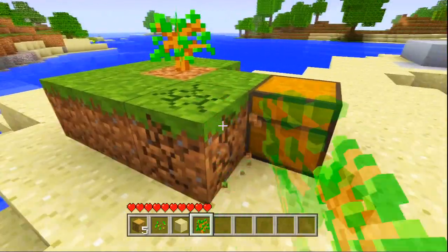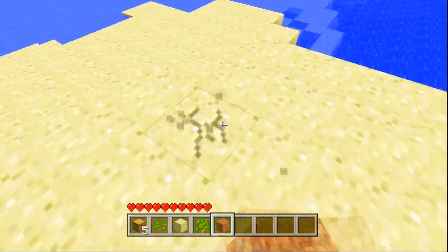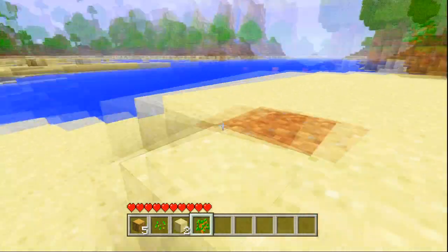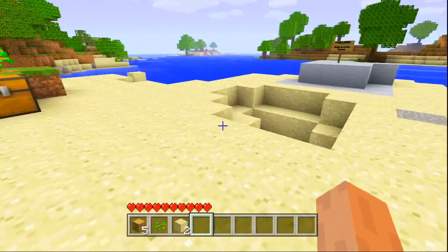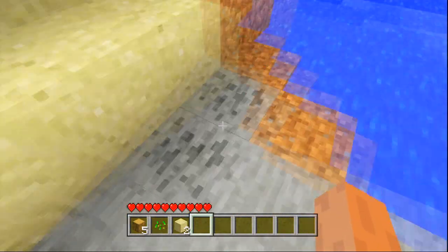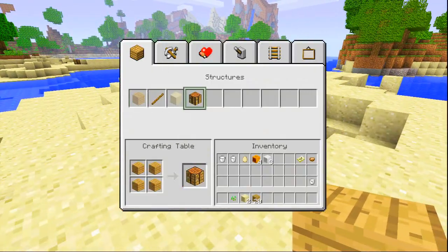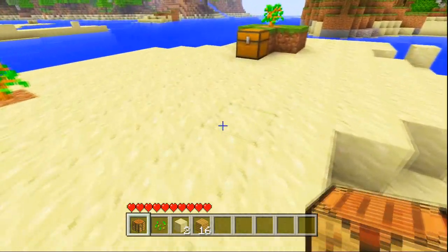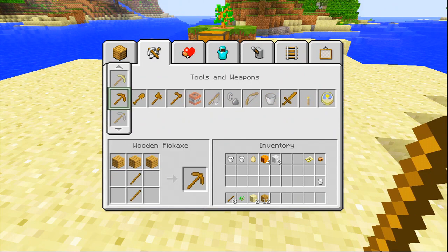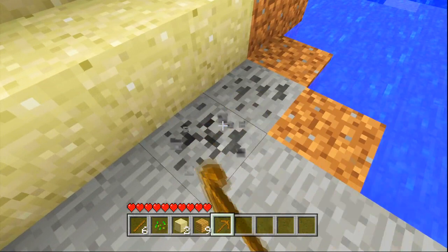I need to take some more dirt to plant a tree somewhere else. There's some coal on the surface over here just to start me off. Originally before I modified the island there was iron, but I took that away because I thought it would make it too easy. The coal's right here. I need to make some wood and a crafting bench. A few planks — make a pickaxe, might as well get the coal quickly, and make some torches.